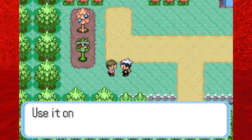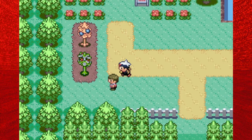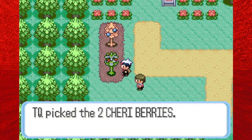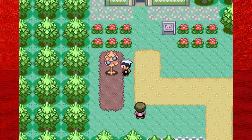This will lead us to Rustboro City. First of all, talk to the man immediately to the left, as he will give you TM09 Bullet Seed — a somewhat good grass-type move for this point in the game. It's one of those moves that can hit two to five times, but it'll eventually kind of die out.